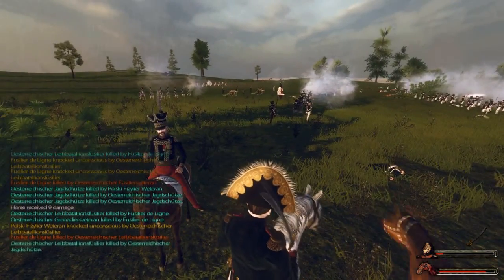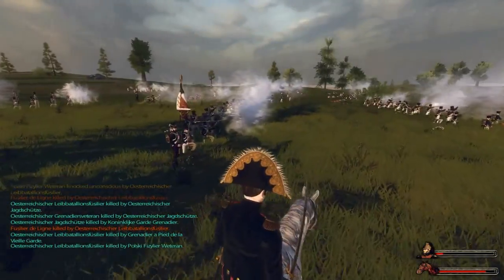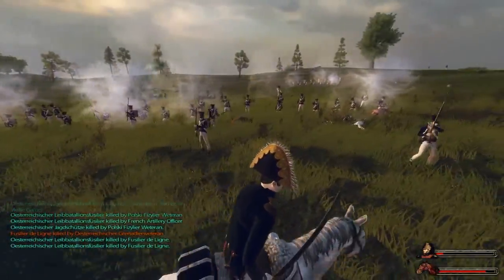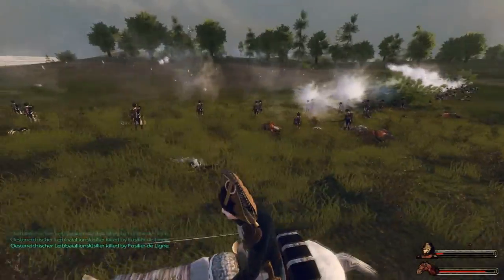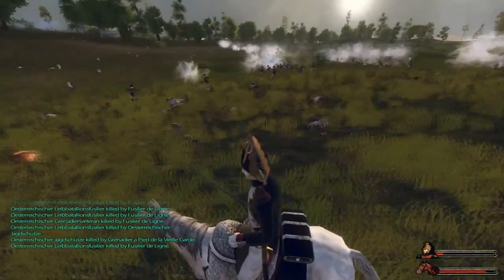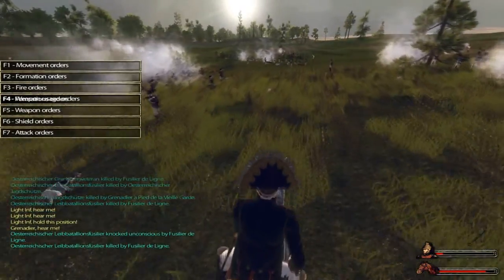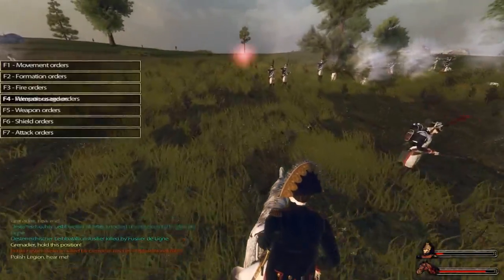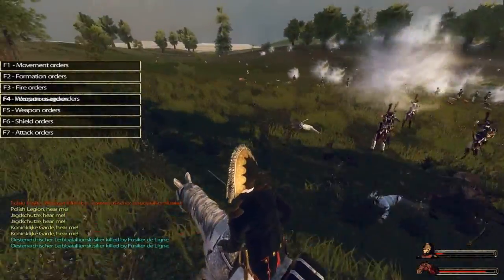How is the Polish Legion holding up? Good sir, very good sir — carry on. I didn't put anyone in charge of the Fusiliers but I guess that would be the light officer over here. The left here is not looking very well — let's have the lights move here, and then have the grenadiers move over here to help out. And then move the Dutch Royal Grenadiers in the back.